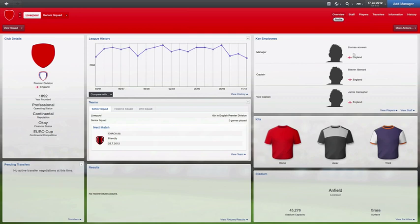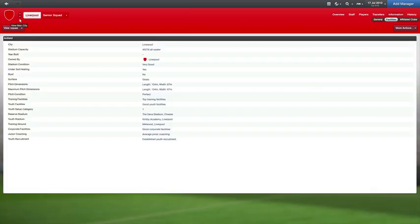This looks like my club. We've got the manager Thomas Scalm — which is me. Steven Gerrard is captain and Jamie Carragher is vice captain. The founder doesn't have the Liverpool badge properly and it doesn't have the real kits either. The next match is a friendly at Anfield, so it should be all good.